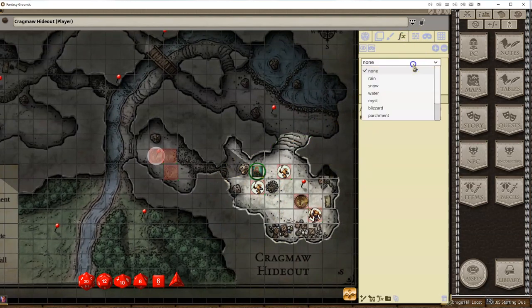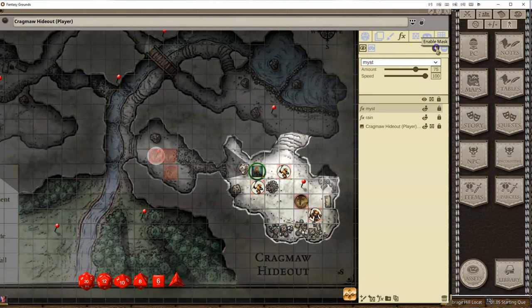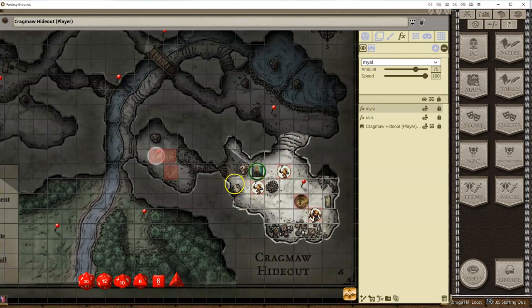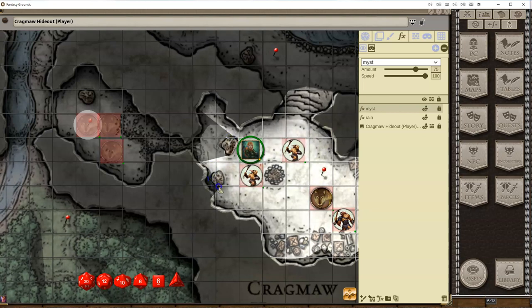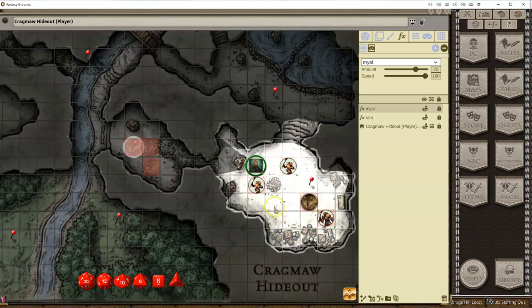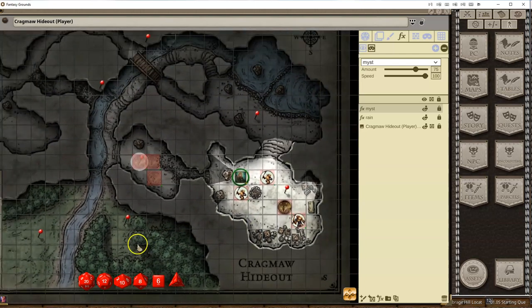Let's add a mist layer here. We're going to add a mask first and reveal just this area around the fire pit — let's say it's really smoky. We don't want the smoke to go over top of certain areas, so you can go back and hide parts of it. That's an example of how you can mix and match different effects to come up with some cool features for your maps. Thanks for watching.